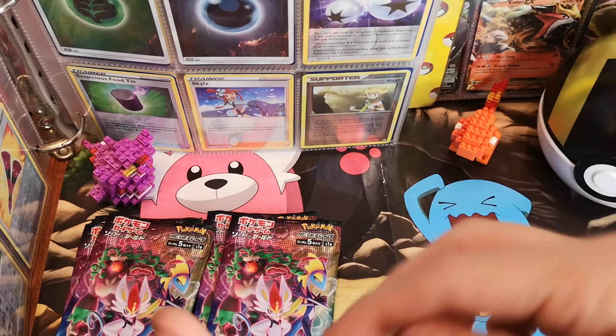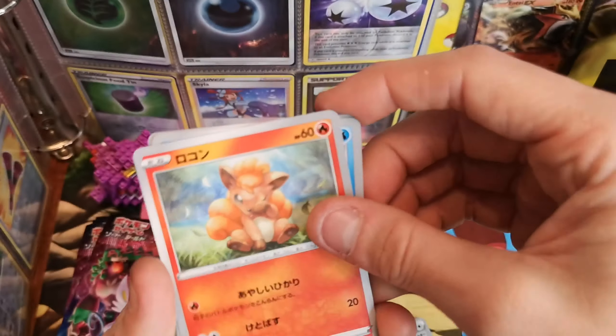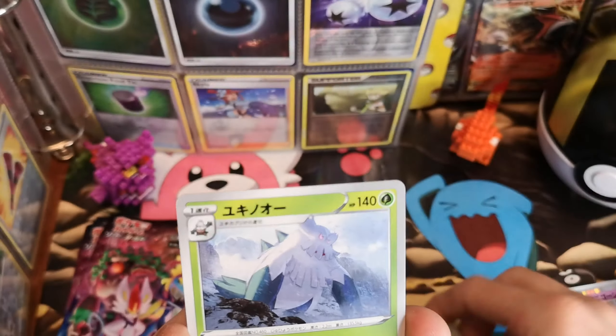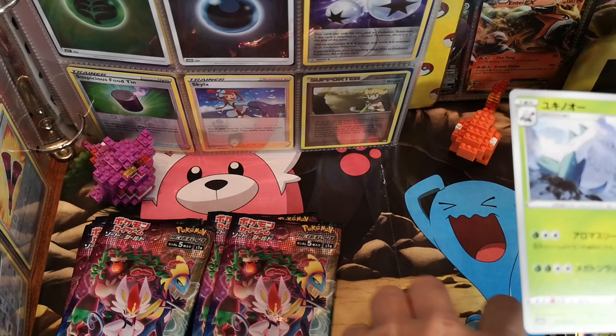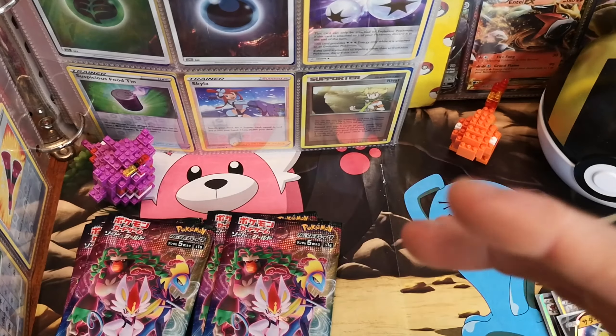One from the back. Double Energy — too many. Vulpix. Galarian Mr. Mime. Caterpie. An Abomasnow — still not got a Mega one of this in Pokemon Go, still working towards that, but there's never any raids around here.